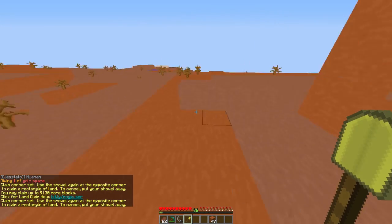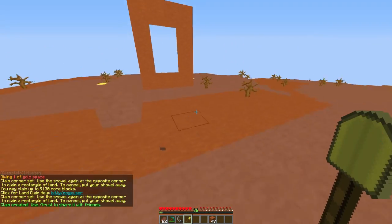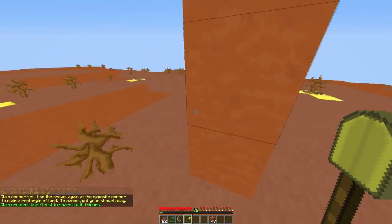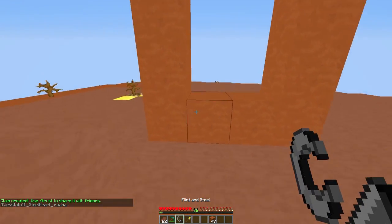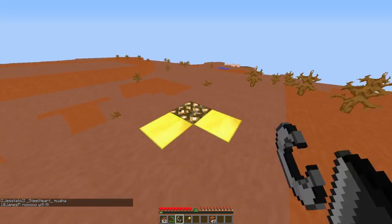Can I claim the opposite corner? Okay, I have just claimed this right now, so no one can destroy this. This portal is going to be here - feel free to use it. These blocks go away.